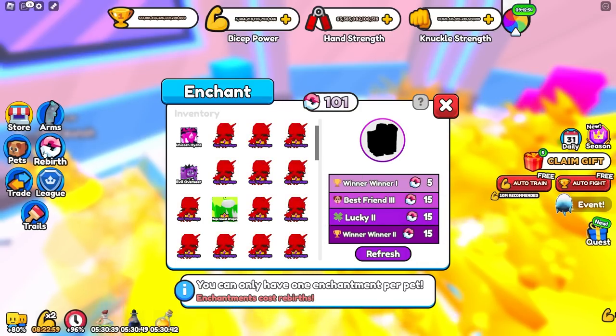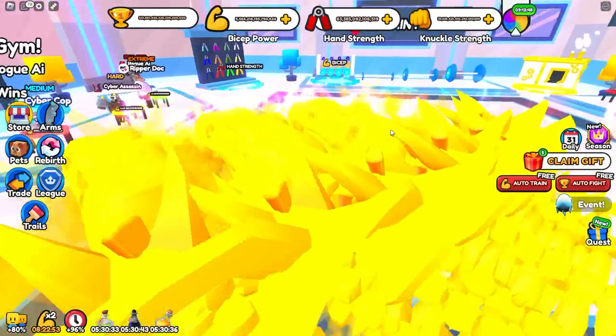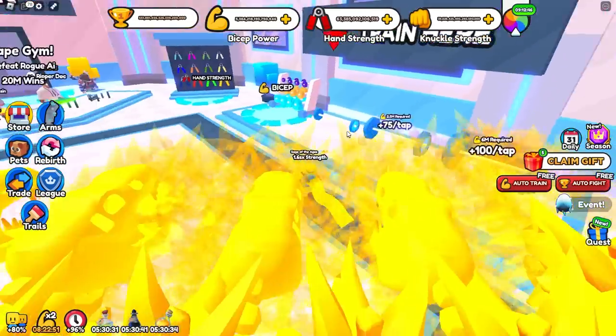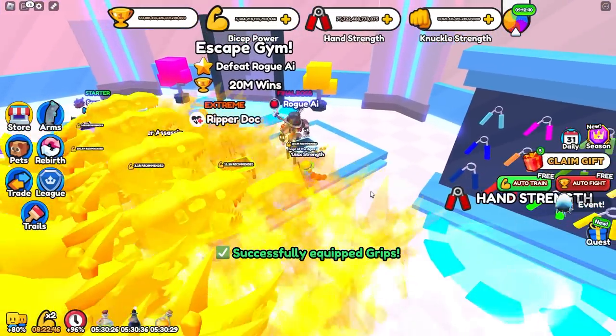By the way, enchants do cost rebirths, so it will reset your rebirths depending on how much you spend — be aware of that. Don't worry too much about the gold machine either. Just make sure that you rebirth quite a bit and then you can go ahead and defeat these people.